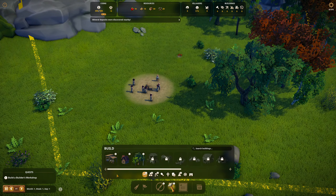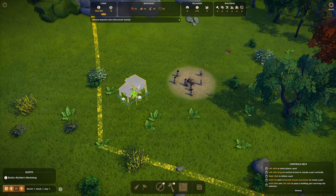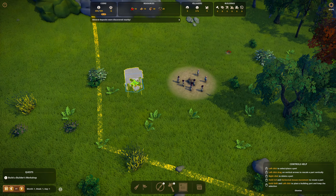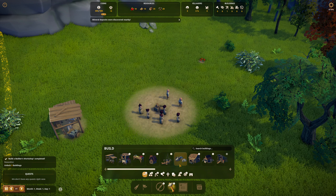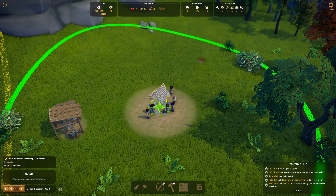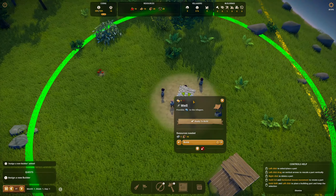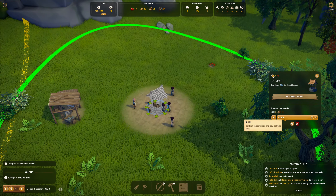Let's build that builder's workshop and get going. These early decisions are so critical — not really. I'm just going to roll through here pretty fast in the early villager things, like putting the well over the boxes. That's going to clear the boxes real nice. Build it.